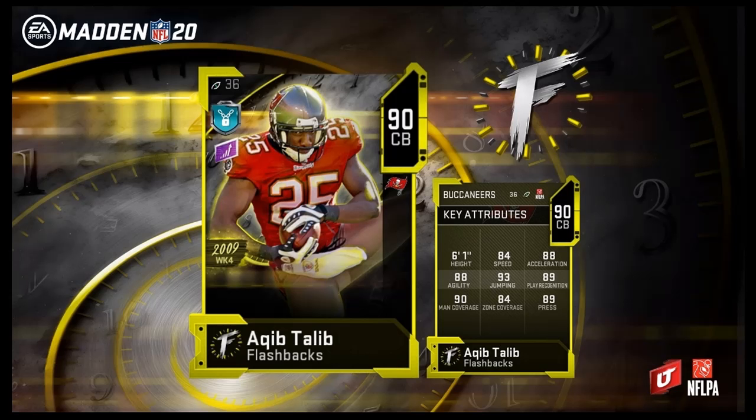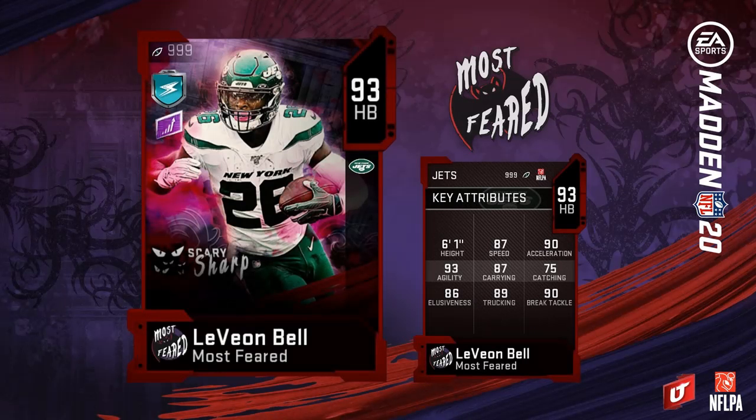Yesterday EA dropped an unannounced limited card and the card is still available in MUT today. This card is none other than Le'Veon Bell. Le'Veon Bell comes in with 87 speed, 90 acceleration, 93 agility, 87 carrying, 75 catching, 86 elusiveness, 89 trucking, and 90 break tackle.